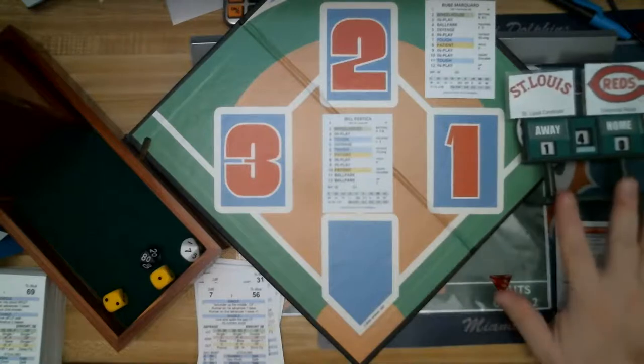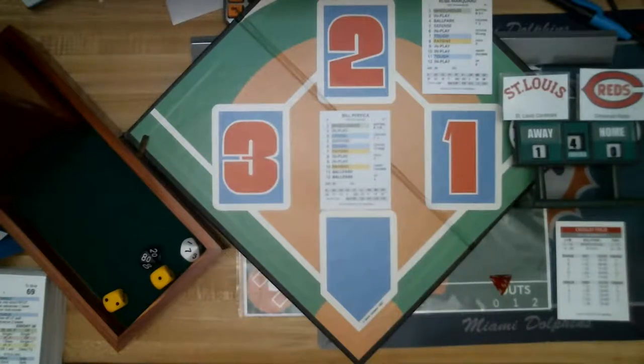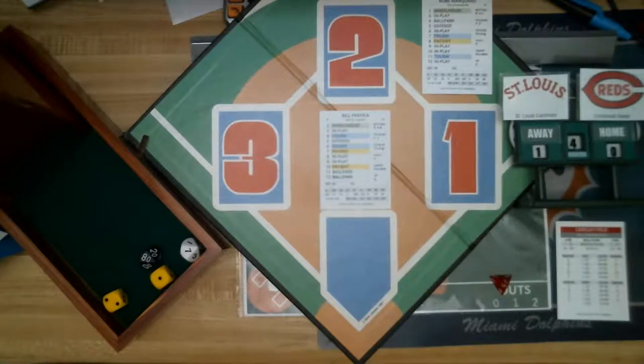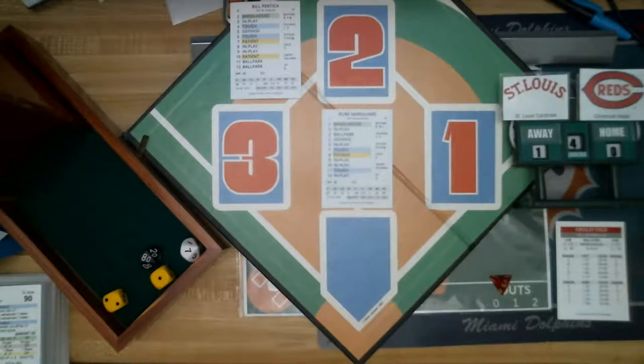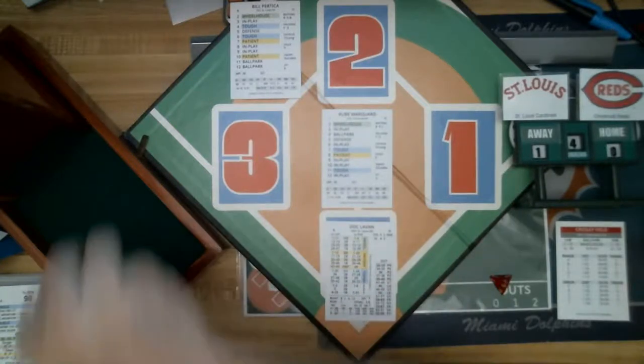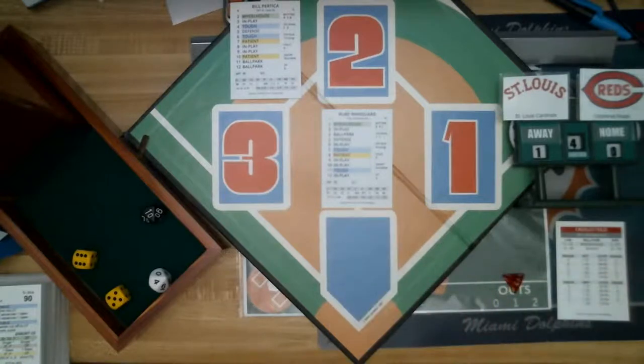Top of the fourth inning in the matchup between St. Louis and Cincinnati at Redland Field. Doc Lavan leads off for the Cardinals — roll: 11, tough, 14 — a definite strikeout as Marquard does the job for the first out. The Cardinals have been scoring runs so far in this replay.